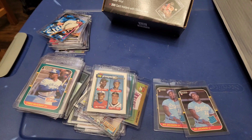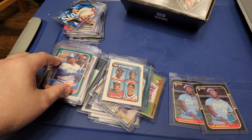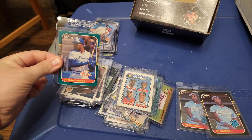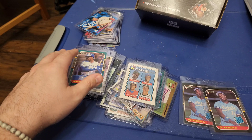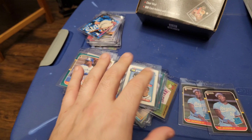So guys, this all came pretty much from one box — and there's more. I haven't fully gone through everything from that box and been able to put into these little sleeves yet. But yeah, that's pretty crazy — a ton of rookies, lots of Hall of Famers. Some of them are grade-worthy. I'm going to have to look up some of these to see what the value is graded in a 9 or a 10. But these are all in really, really good shape — some better than others, but definitely some of them will be worth grading.